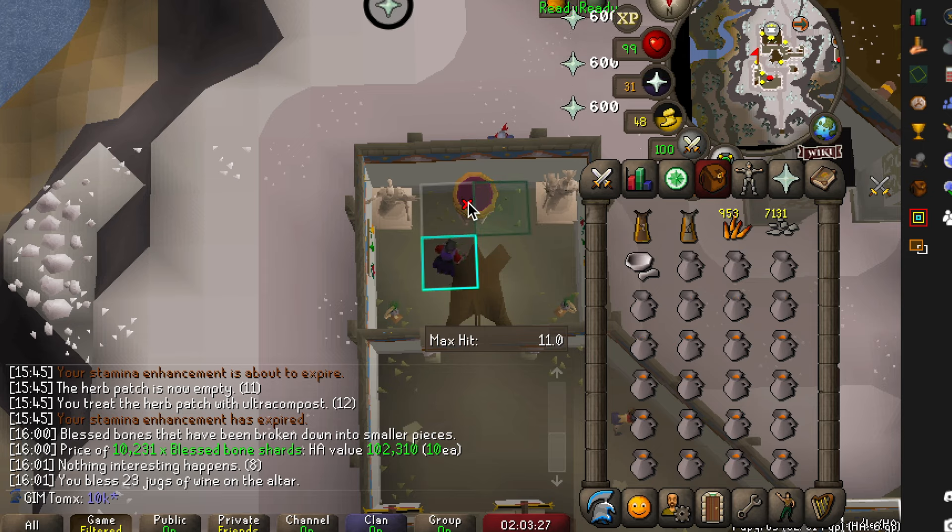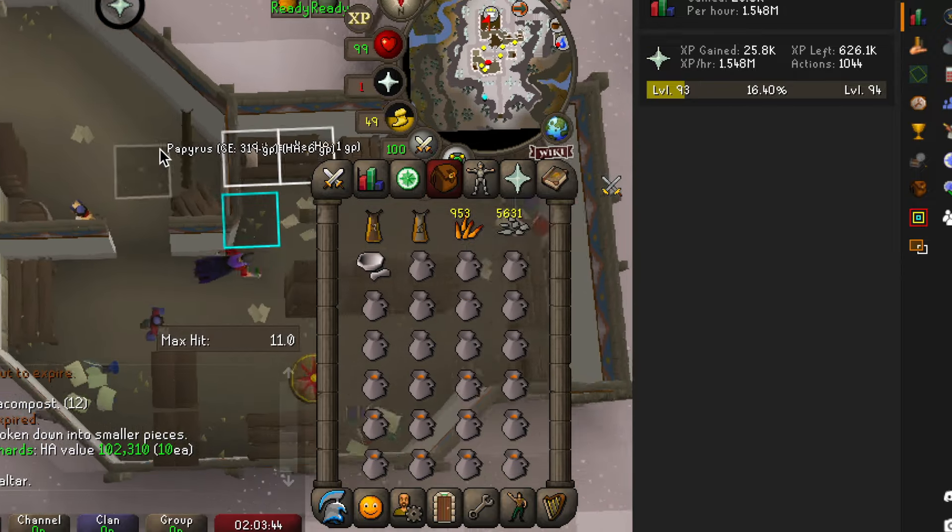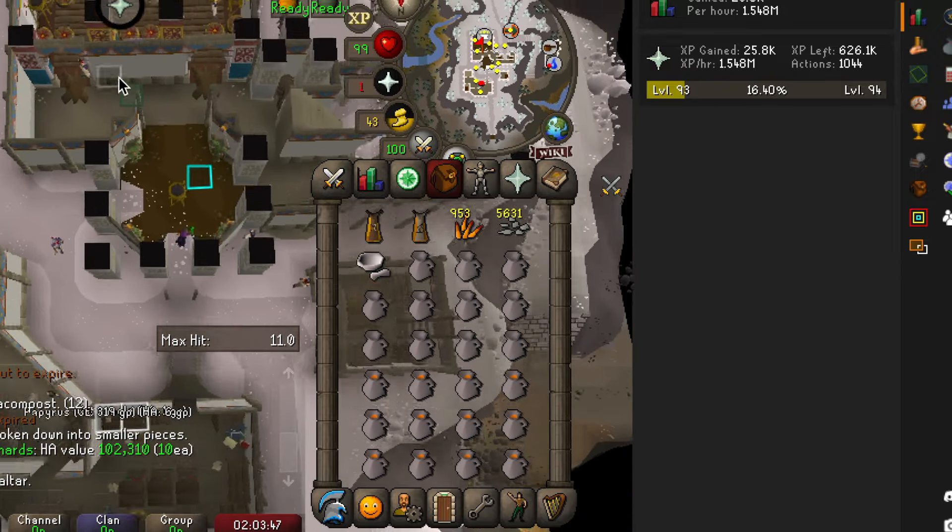Once you run out of prayer points, simply run north — there is an altar where you can recharge your prayer. Once recharged, head back over to the bowl and use the remaining shards.